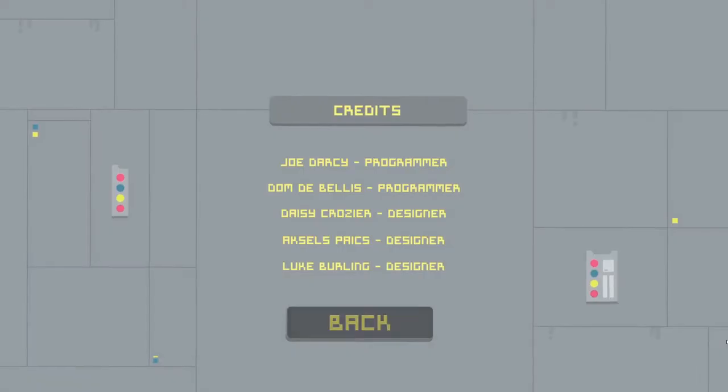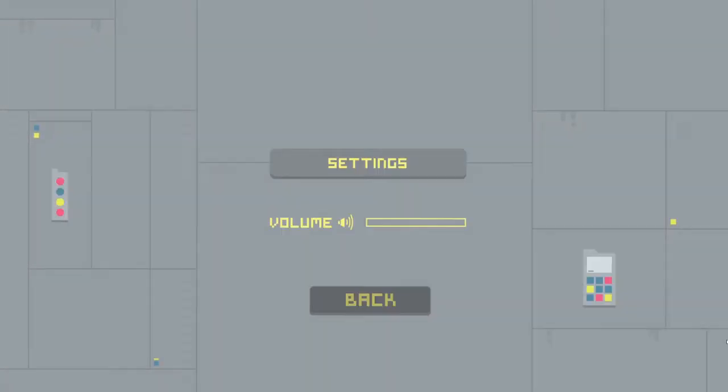Welcome to Post-Apocalypse Now! Here we have our main menu and our credits — this is everyone that's worked on the game and all their jobs. We have a settings menu with volume control, which we still haven't yet implemented.